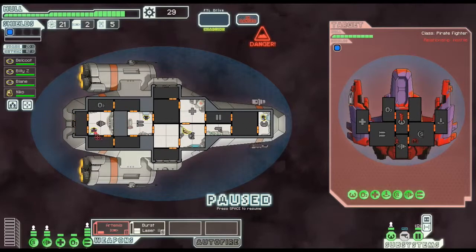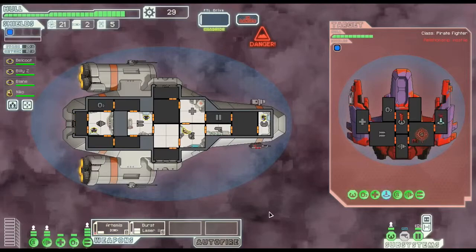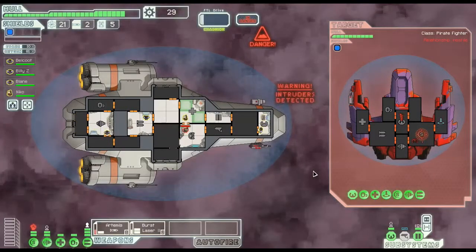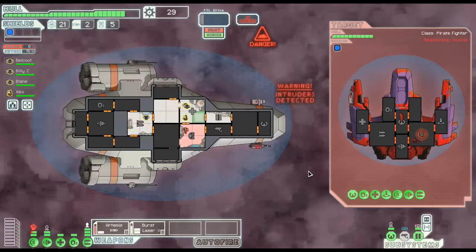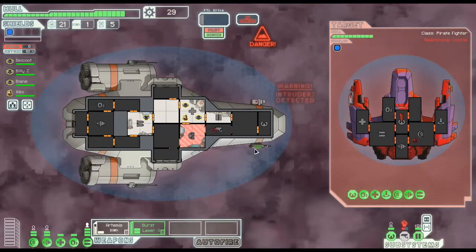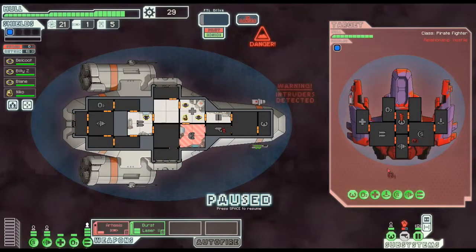I'm going to keep Belkut and Billy in the engine room and the control room to increase the evade probability, since right now it's only at 20%. I'm not sure if it's the control room or the engine room that increases evasion, but I'll keep them both stationed. The Artemis Missile goes straight for the shields. Right off the bat, somebody teleported into our ship - let's move everybody into position and open these doors to damage them as they run out.